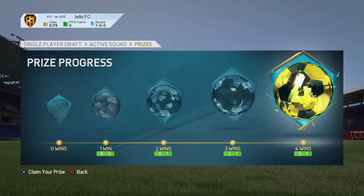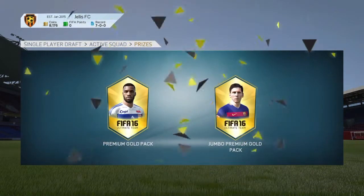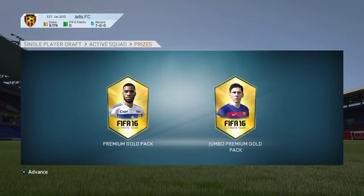I have won the offline draft on FIFA Ultimate Team. Four wins in a row. We started off with a 6-0 victory, then a 6-1, then a 2-1, then a 5-1. Now let's claim my prize. A Jumbo Premium Gold Pack - which I can't remember exactly what that is - and a Premium Gold Pack. Let's go and open them now.